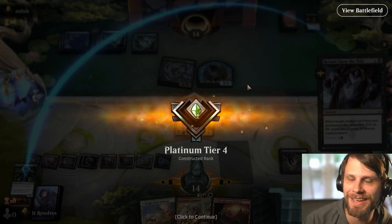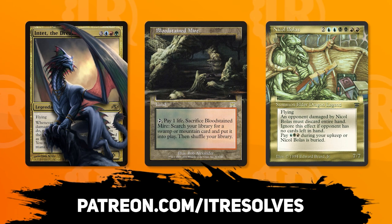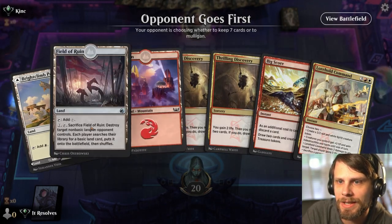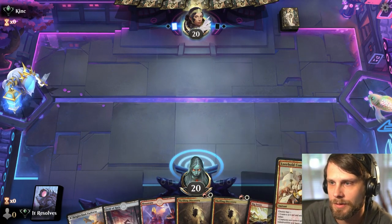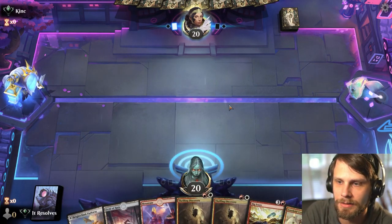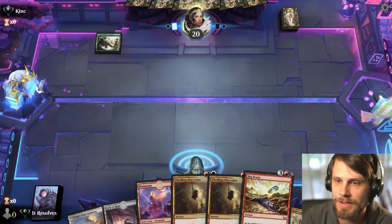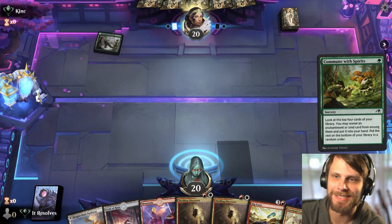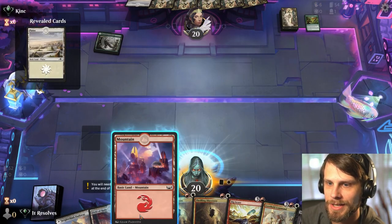Before we jump into the next game — if you'd like to pick up this month's Patreon rewards, feel free to do so at patreon.com/itresolves. Game two — I mean we keep this hand; it's not ideal but at least we've got some card draw, Big Score, and Lorehold Command. I can't believe we won that game — there was absolutely no reason we should have. Looks like Naya Runes — I've played against this deck so often, it's just frustrating. Theoretically we can just outpower it, but we'll see.